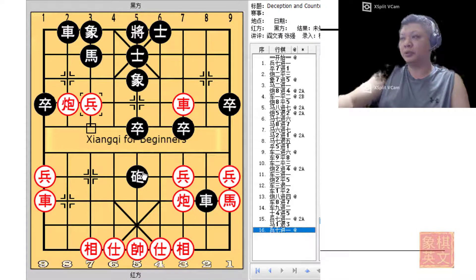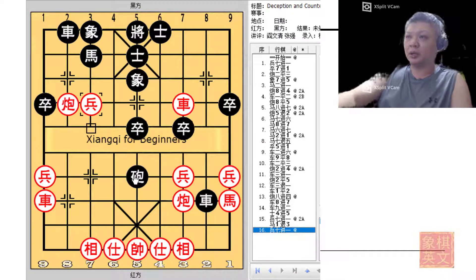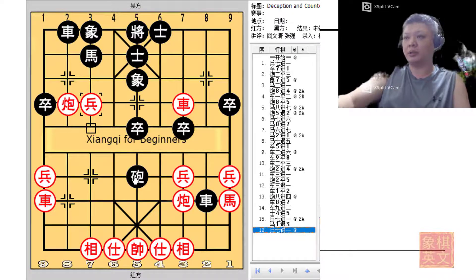At this point in time, red will enjoy both the material and overall advantage, and the development of the horse will not be too big of an issue later compared to the black horse. The main concept we can learn from this board is that even though you get a headhunter cannon, there must be other pieces to reinforce it or help it in attack. I hope you've enjoyed this short lesson and the concepts that were presented.